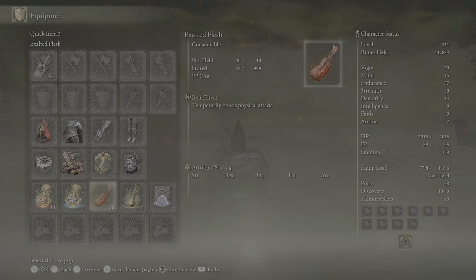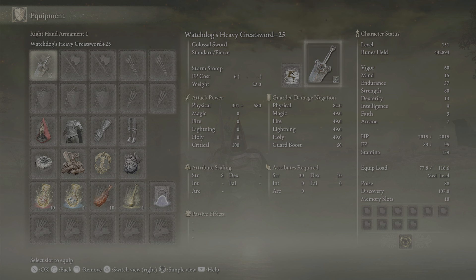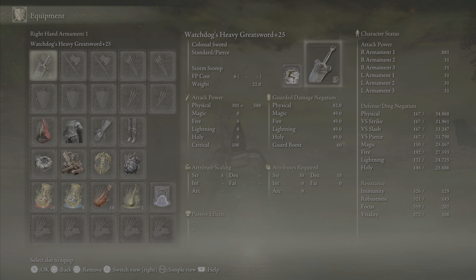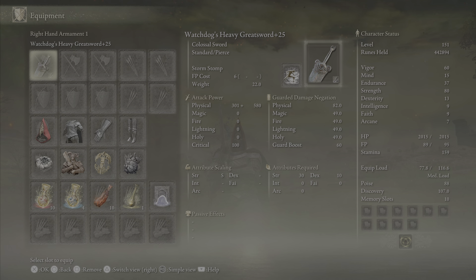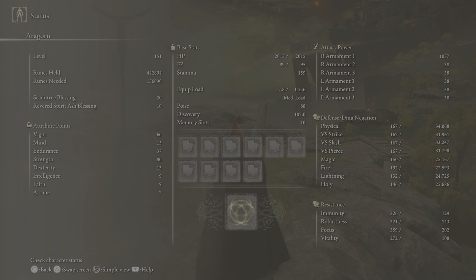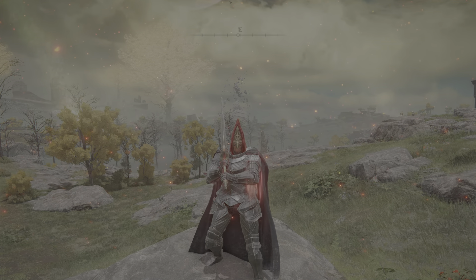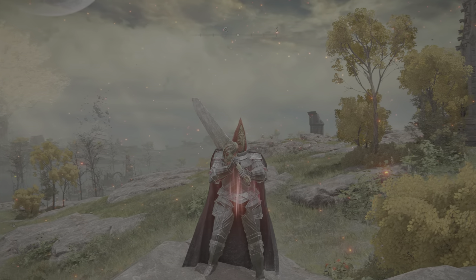Exalted Flesh is the only consumable you really need with this build. We're going all in on strength because this weapon is one of the few that actually scales S with strength — that's the reason I chose it. The requirements are 30 strength and 10 dexterity. The weapon has a sweet 881 attack rating with my current stats, and when you consume the Exalted Flesh it goes up to 1057. It hits really hard, and has a lot of poise damage as well.